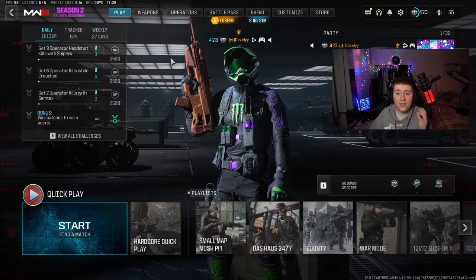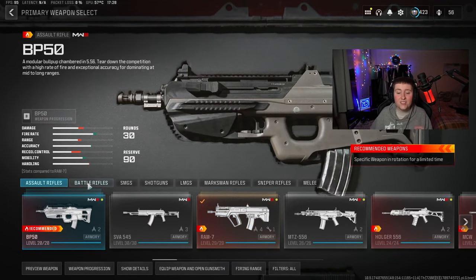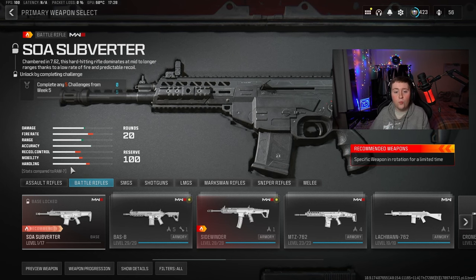Welcome back to a brand new YouTube video. Today I'm going to be showing you how you can unlock the brand new SOA Subverter in Modern Warfare 3. Season 2 Reloaded has just dropped and with it we have two new guns, one of them being the SOA Subverter battle rifle. When hovering over this gun it says you need to complete any five challenges from Week 5.